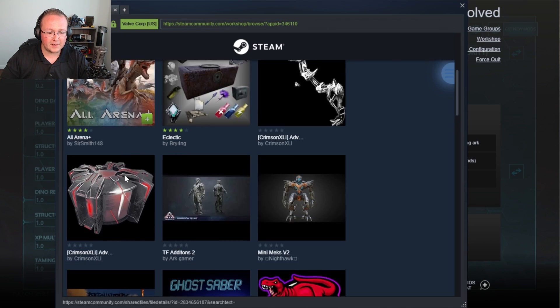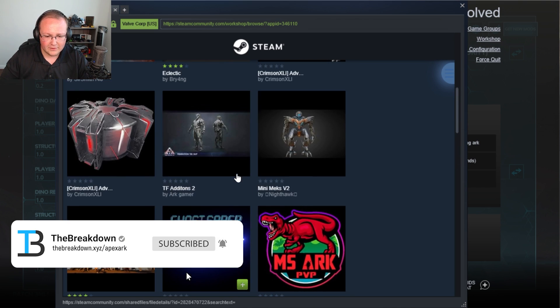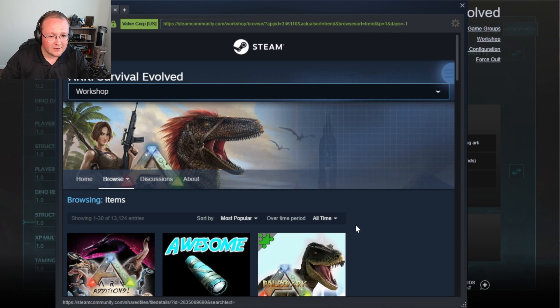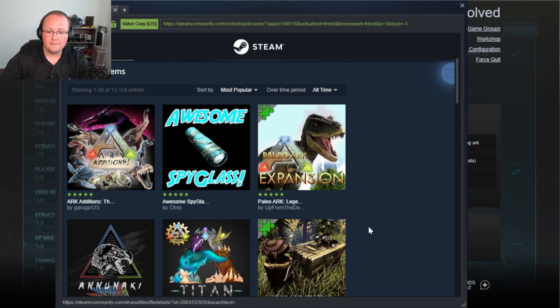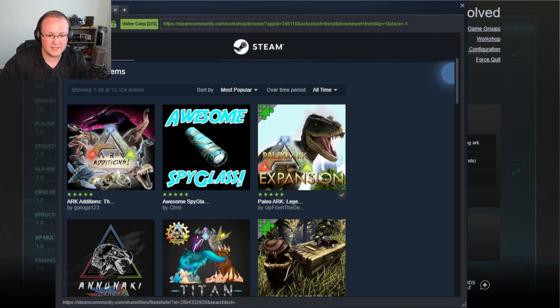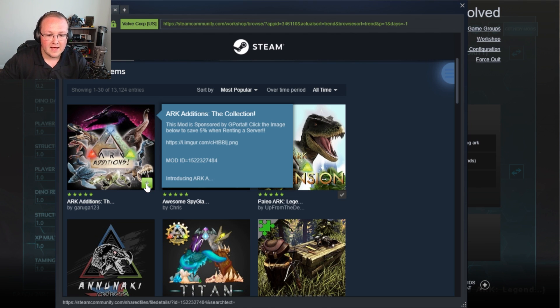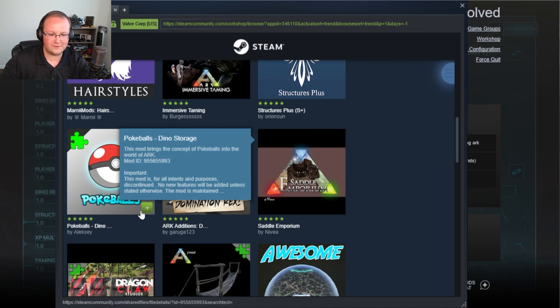For example, you've got All Arena Plus and all sorts of cool stuff here. The Backmack mod, for example, can be added. However, I would also recommend changing this from one week to potentially all time here, because when you change to all time, you get a lot more popular stuff. For example, Paleo ARK expansion — that's a big one — as well as the ARK additions mod, which adds in all sorts of cool stuff. There's tons of different mods here, but if you don't sort correctly, you won't get many, if any of them.